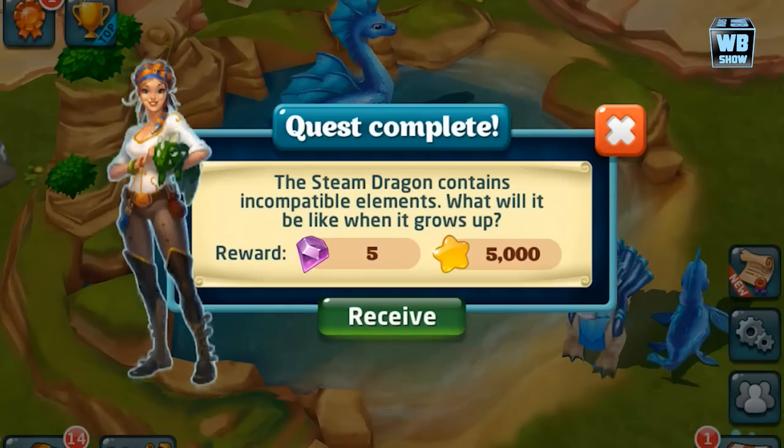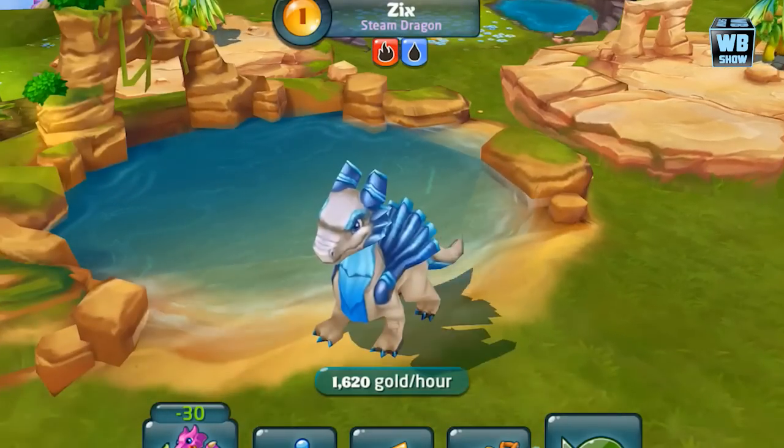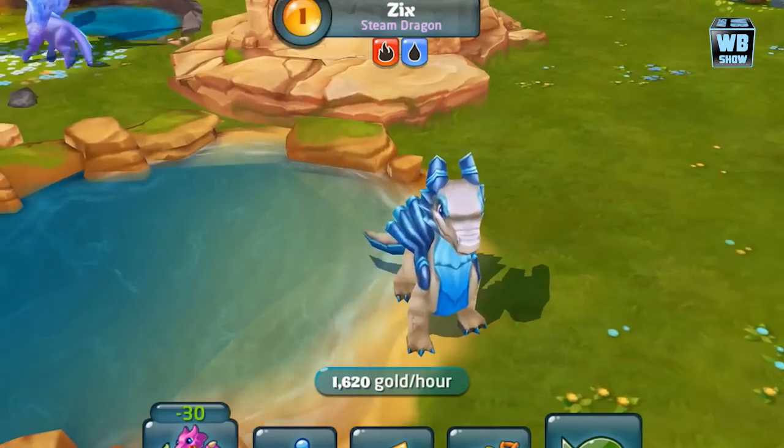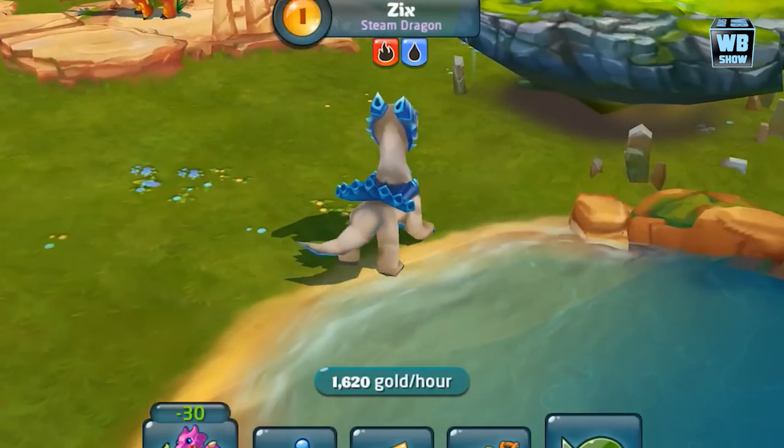I'm just a person that likes opposite stuff — like fire and water are opposite elements. The steam dragon is an element of fire and an element of water, which means that you cannot breathe the dragon directly.